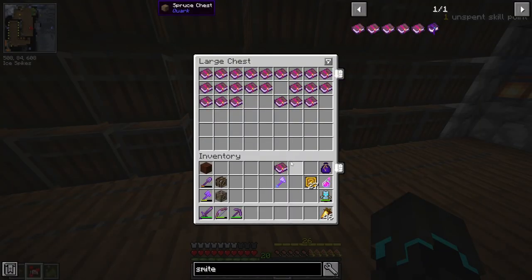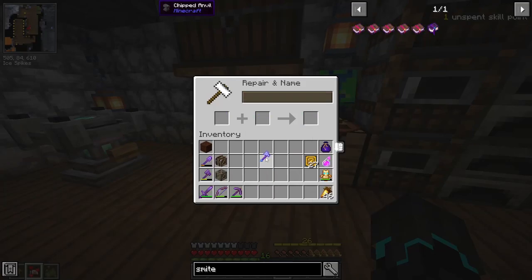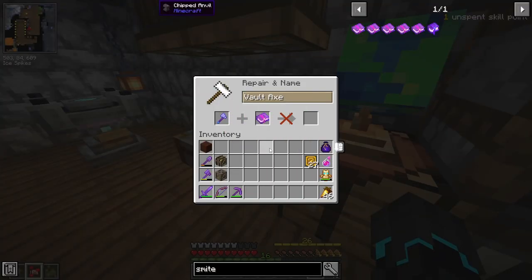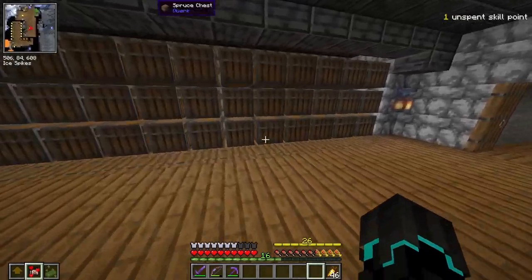I don't know if you can actually take unbreaking on this — you can. That's really important because remember, this cannot get mending. I can repair it, but I can't put mending on it. I can't put looting on the axe either. I think that is all I can add to it, so we got ourselves a brand new weapon. I was hoping to get some armor as well, but we'll have to try in the next episode because I'm completely out of vault rocks.